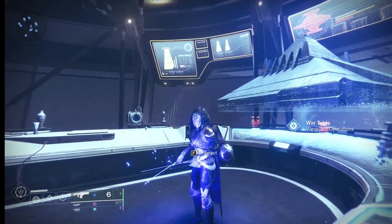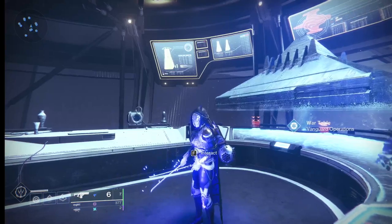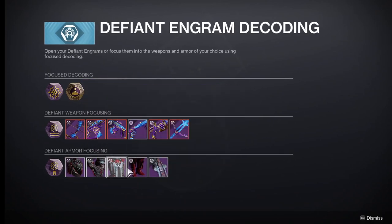So I heard you need defiant engrams. Now if you're watching this video, I'm sure you understand the value of defiant engrams. But if not, basically in the helm, you can use these engrams to purchase seasonal weapons, and it's also a great way to farm triple 100s.